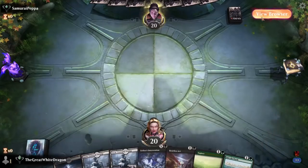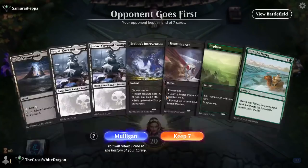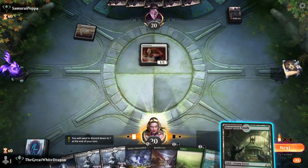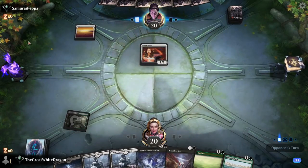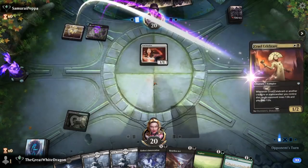Not going first — questionable hand. I technically like the Explore Into the North but we don't have any green mana. I'm gonna keep it anyway. Oh no — that's really bad. Well at least this gives us a start.